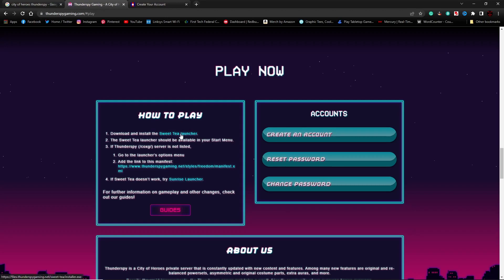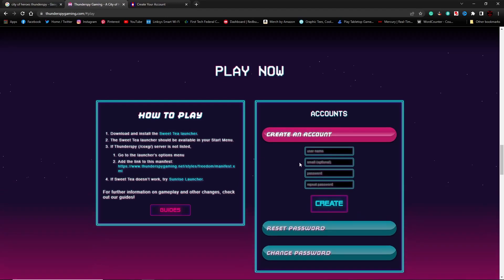If you're using another launcher like Sunrise or Tequila, they give you their manifest address. The manifest address is basically the web address that tells your computer what server to connect to. So you would copy this and put it into the launcher you want to use. When creating an account, you just click Create Account. It'll ask you for username, password, verify, email address, password, and verify password — and you're done.